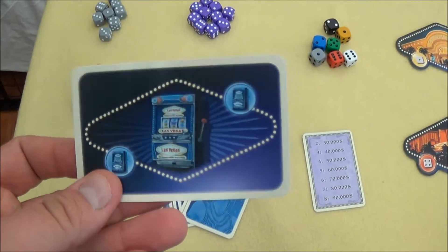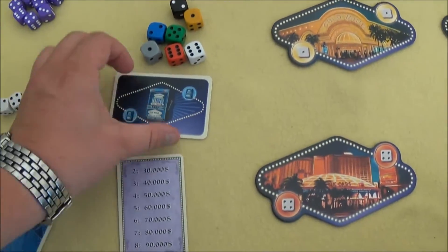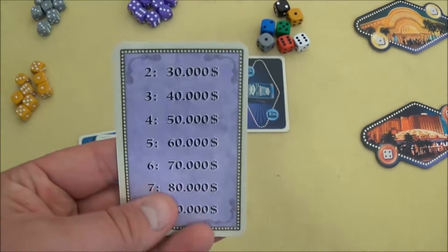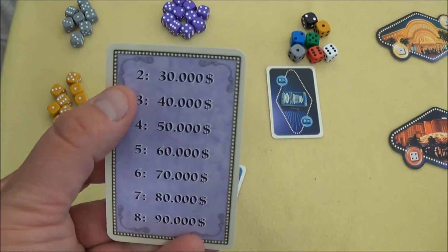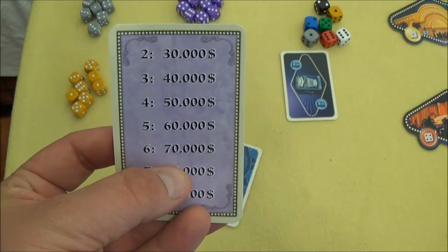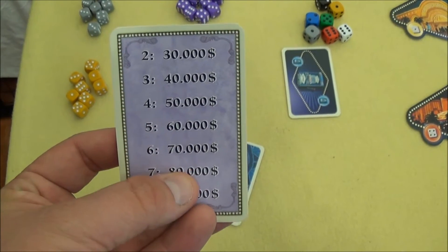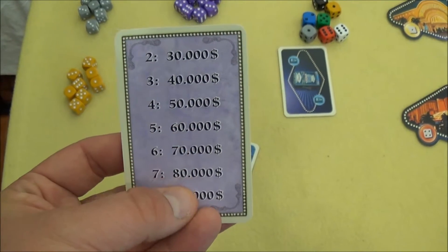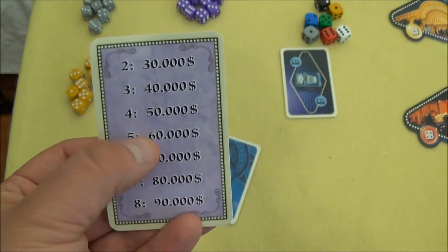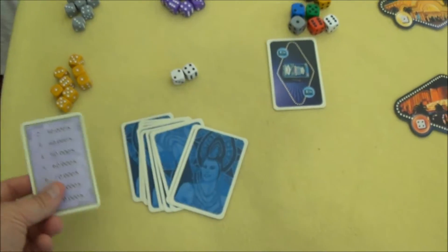There is also a new casino: the One-Armed Bandit. We'll look at that separately in a moment. There is a helper card: when playing with different numbers of players, you place different amounts of money at the casinos before starting. For example, with 6 players you go up to 70,000, and with only 3 players just 40,000.